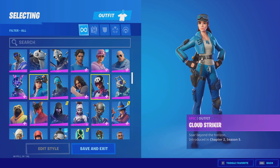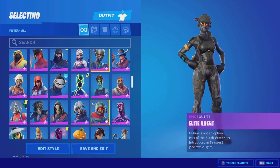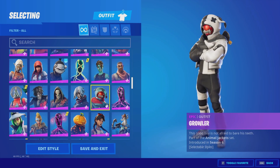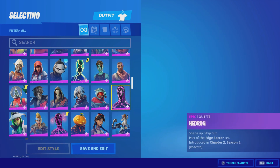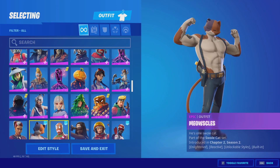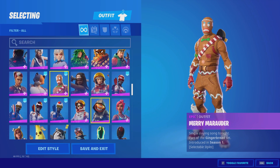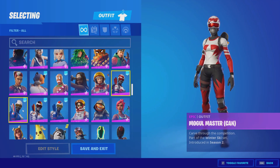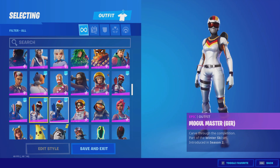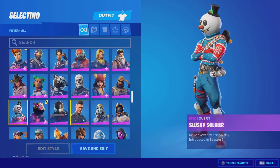Next up the Bright Storm Bomber, which is a really cool PlayStation exclusive skin. Then we got the Derby Dynamo, the Elite Agent, the Gold Trooper, and the Growler — which is my favorite skin in the game. This, Fishy, and Monkey are my three favorites. We got the Thumb — this dude's face is just a thumb. We got the Kuno skin, Meowsles — definitely the cutest skin in the game, it beats Fishy but it's really close. Then the Merry Marauder, and Mogul Master in Canada, France, Germany, and Korea.